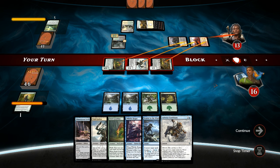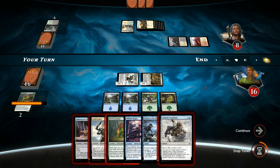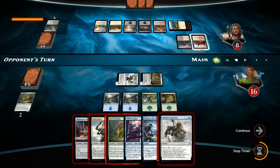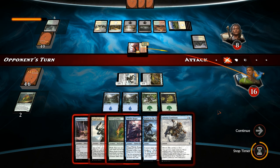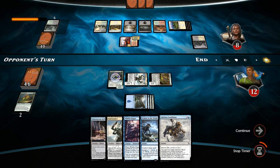Probably going to block the Pack Guardian — opponent takes 5, down to 8. And we just pass it back. They could activate Shambling Vent to gain some life, but instead they go for Needle Spires again, which I think we just take once again — down to 12. End of turn, play Pack Guardian. If the opponent wants to activate Shambling Vent to block, we can tap it down with Adverse Conditions and win, unless they have another cheap removal spell.